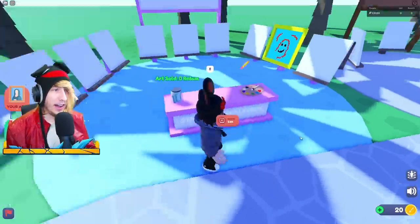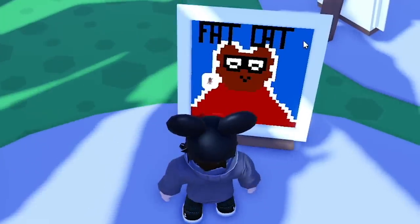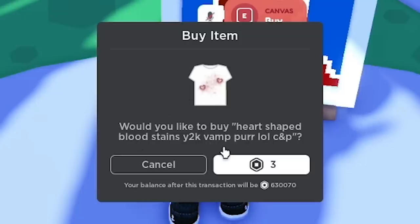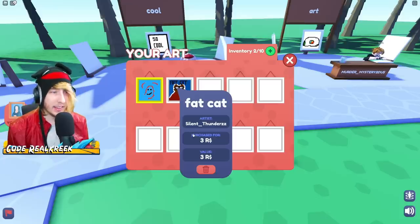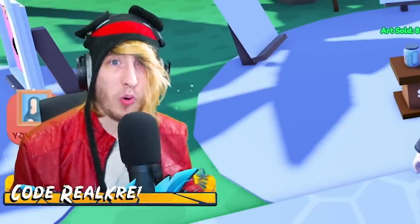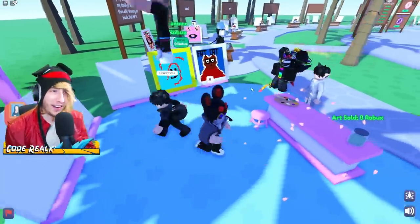Let me hop into a public game. Here we are — we can go to people's stands. Here's a girl who's made a fat cat for three Robux. I'll go up to it, hold E, and buy it. You're not actually buying the art like an NFT — you're buying the shirt that was uploaded. Three Robux — buy! There we go, we bought the art. I can add her art that I just bought to my own stand — select it, five Robux, done.